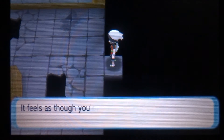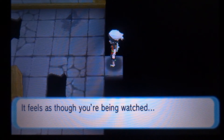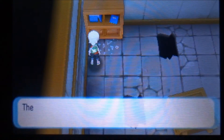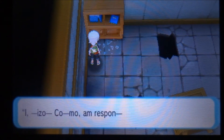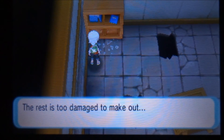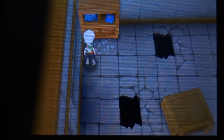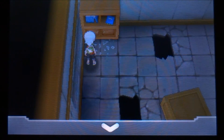Right here, it's kind of the secret — it says it feels as though you're being watched. So what we're going to do is come over here to the top left corner where this bookcase is, and we're going to press A. It mentions the odd keystone there, which has to do with Spiritomb, and it says right there: it feels as though you're being watched.